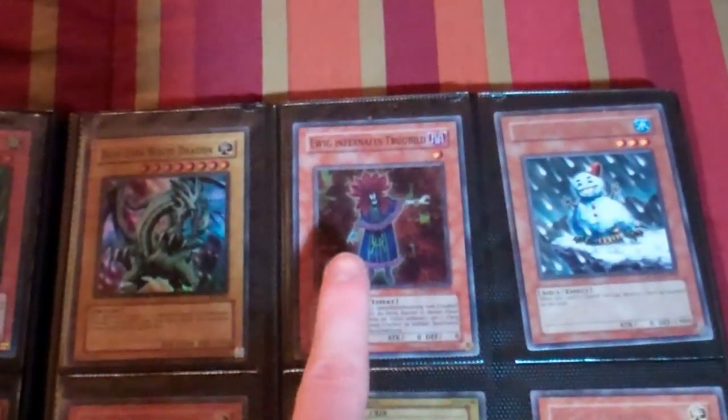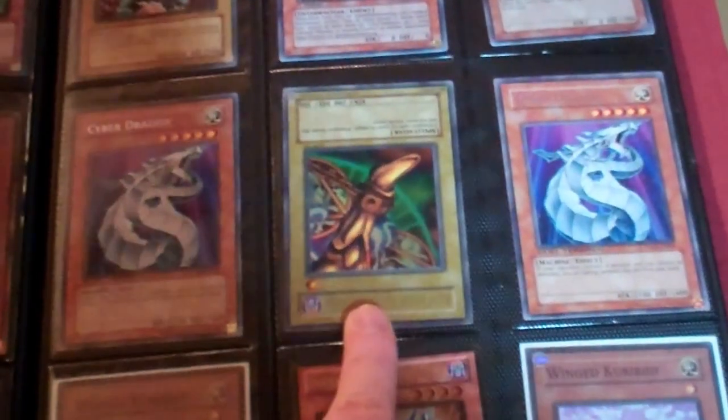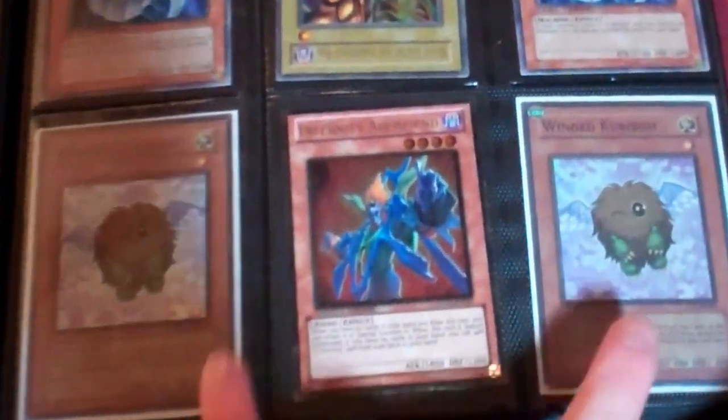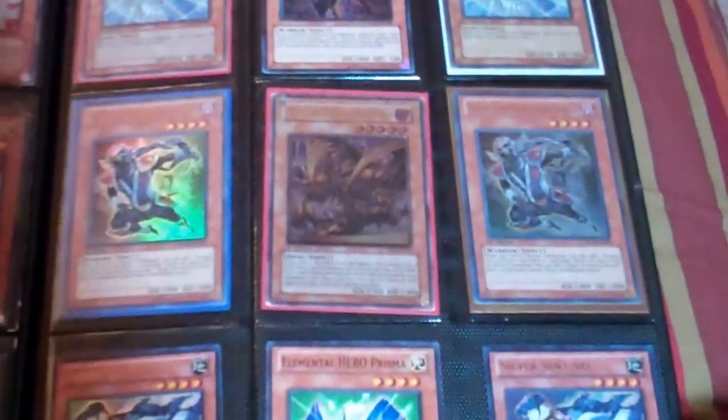This is an Infernity Mirage — it is German first edition. These are DT. This is a Right Leg — it has very minor edge wear, that's why they're two for five instead of four. Kinka-byo, Injection Fairy Lily is secret, the other one's ultra. Ultra Celestias, super Raiko — this one has very minor edge wear. Super Boggart, super Kizan has very very minor edge wear. Ultra Hanzo, ultimate gold has moderate edge wear.